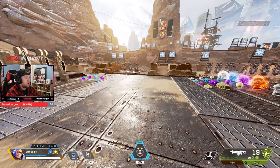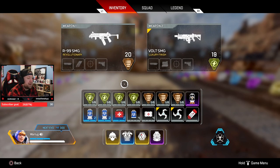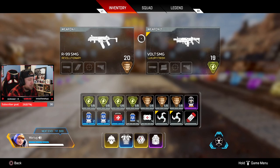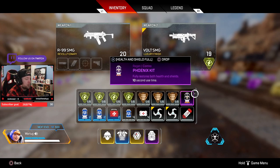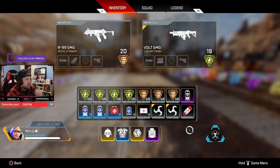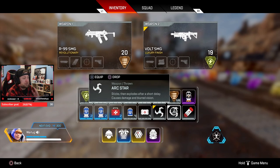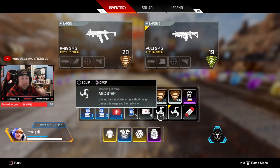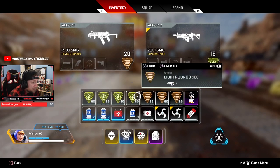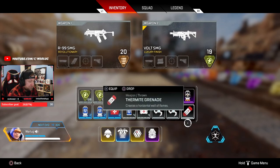Moving on to the level three purple and gold backpacks. I keep the ammo at 240 rounds for my primary and 180 for my secondary. I added a Phoenix kit for ultimate support and one more grenade. Towards end game or just past mid game, grenades are completely overpowered in the meta right now — stacking them will have you dominating toward end game.